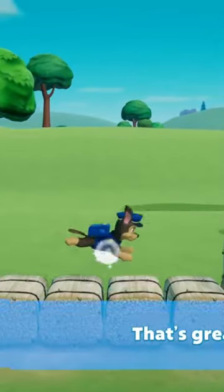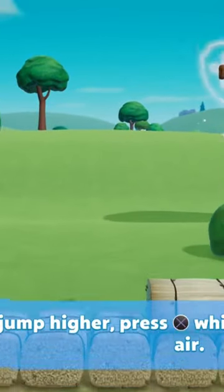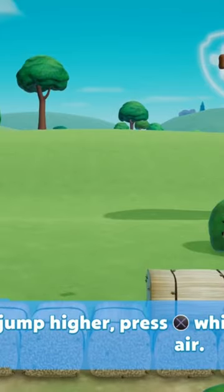That's great! Great jumping! To jump higher, press the X button while your pup is in the air.